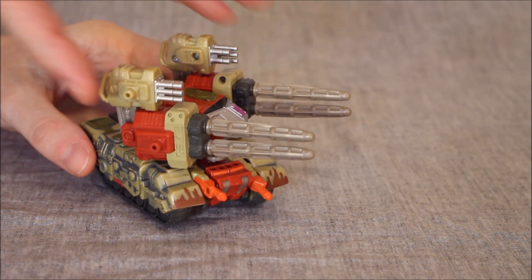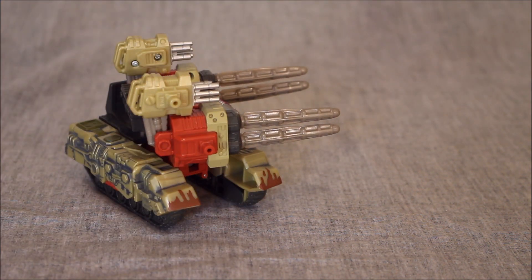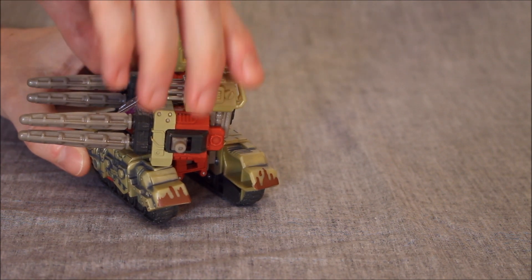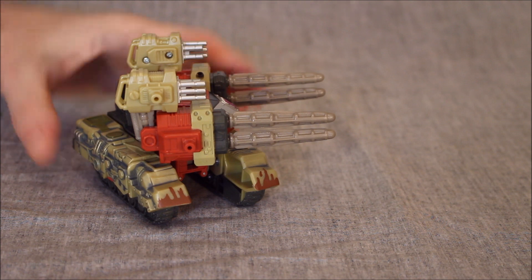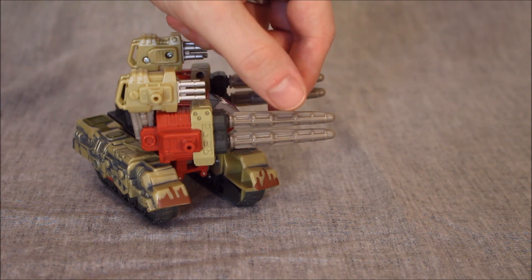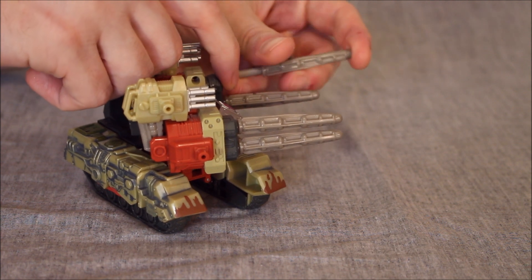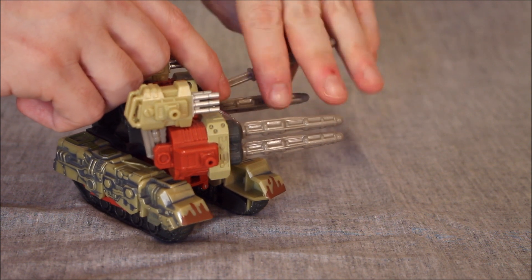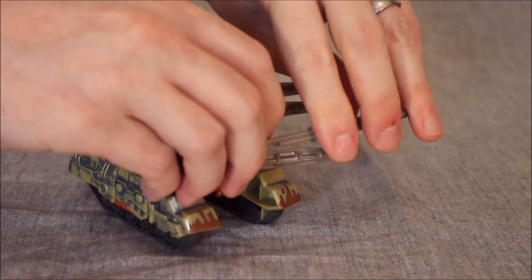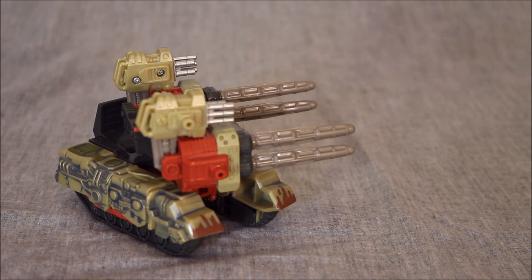He rolls really great. The turret can turn all the way around. The blasters can move up and down. The Minicon can unplug from the front, and you'll notice there's a Minicon port here that's red, and if we swivel around, there's a Minicon port on the other side that's not red. Originally, my understanding is they were both supposed to be red. The gray one on the other side is the one that can be used to activate a firing mechanism for two of the rockets. The rockets do come out on both sides, but only one side has the firing mechanism. We'll worry about that more later.